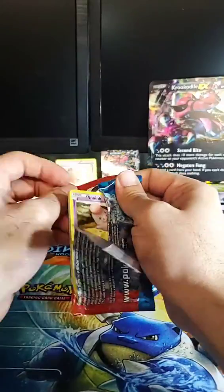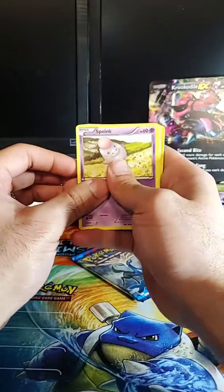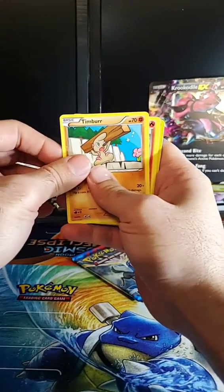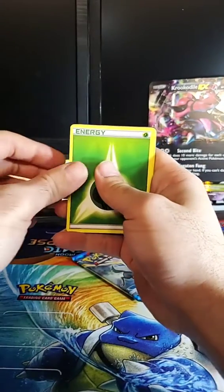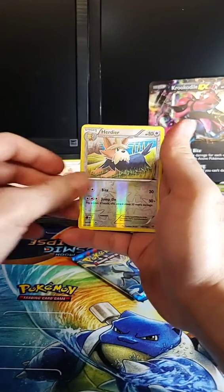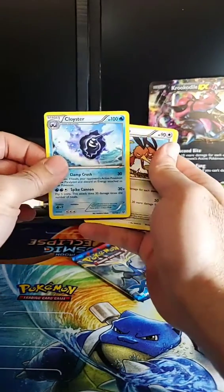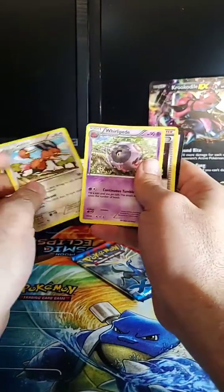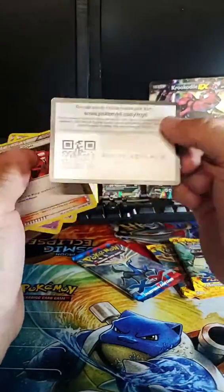I'm going to go ahead and do the XY base set EX pack first — let's cross our fingers. We got Spoink, Ponyta, Timburr, Finneon, an Energy card, a reverse which is Herdier, and a Clawitzer — a Clawitzer non-holographic rare, very nice card — Dodrio, Whirlipede, Team Flare Grunt, and the code card.